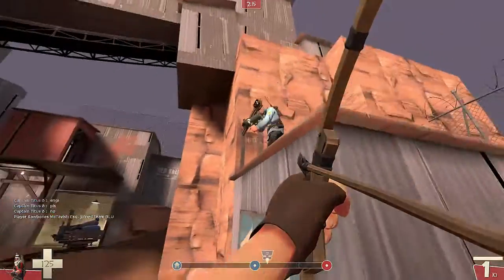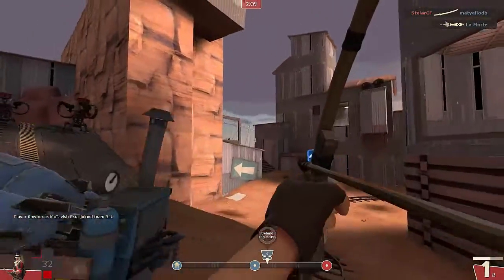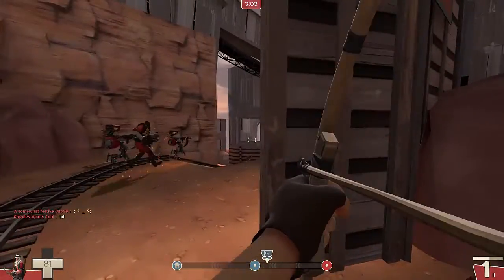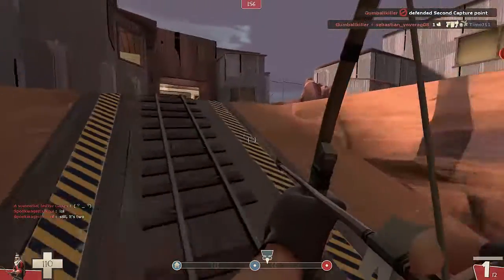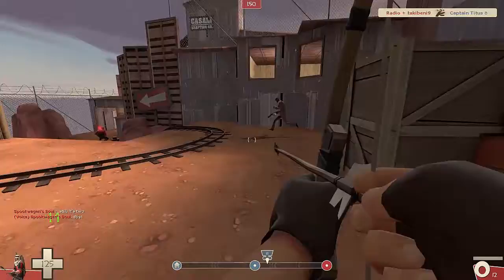Shooting around corners is a lot easier with the Huntsman. I usually find myself jumping around the corner while drawing back the bow and then releasing it. So even if you can't see your enemy, the Huntsman makes it easier to just shoot around the corner — you can get up close to a player like that.